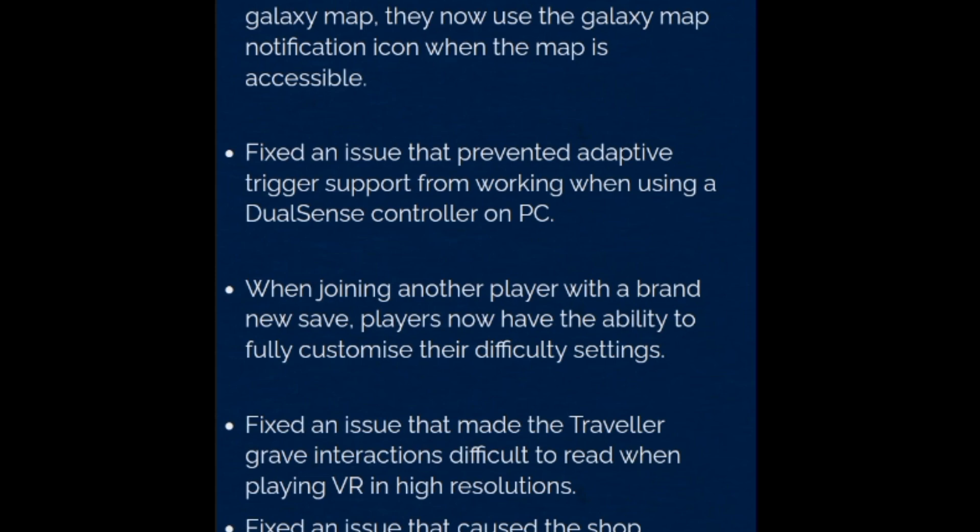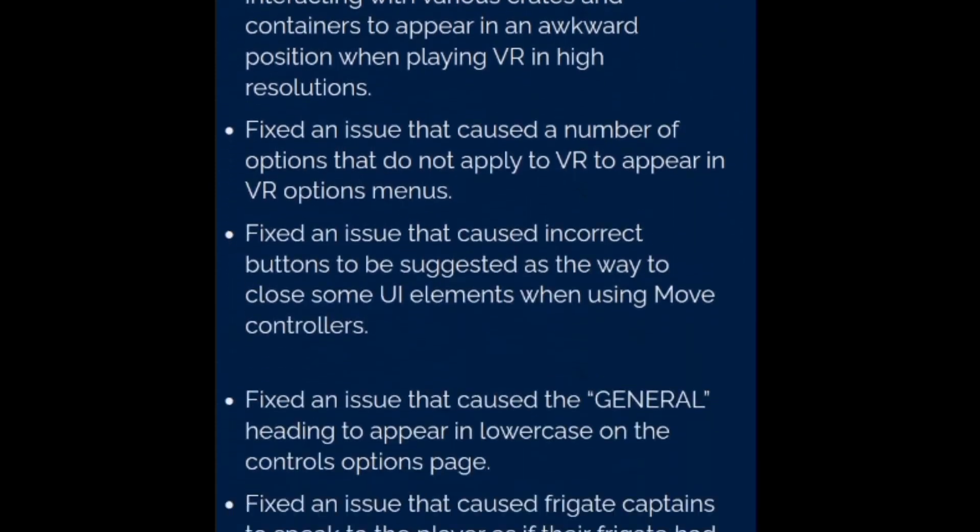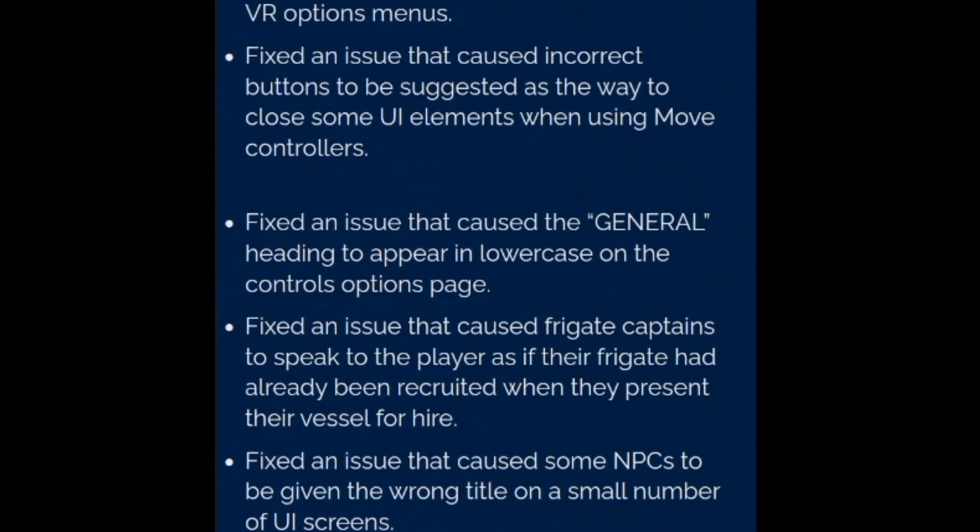Wonder Projector: a new base part has been added. Research this part aboard the space anomaly. This holographic device can be used to decorate your base with 3D projections of your favorite discoveries.